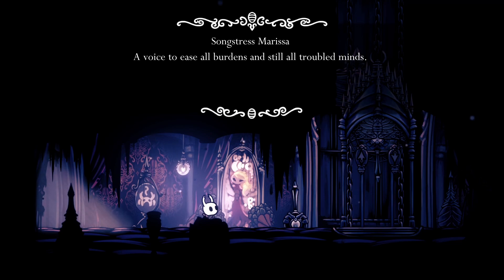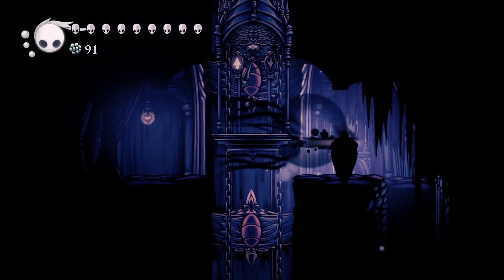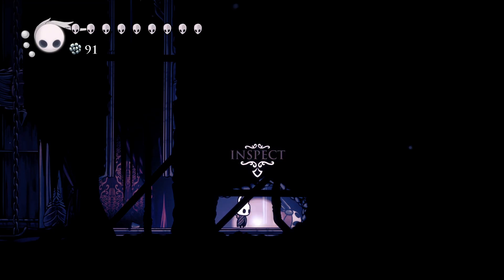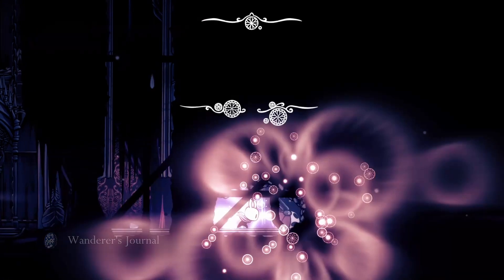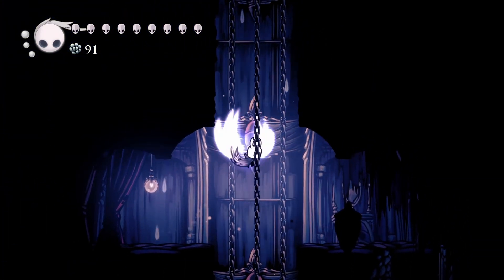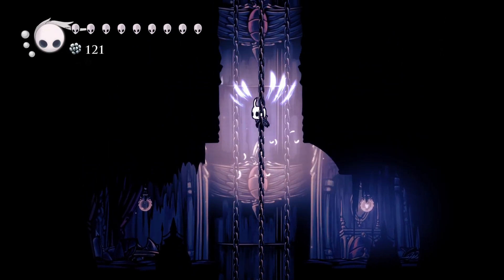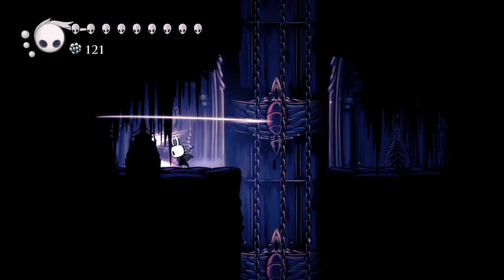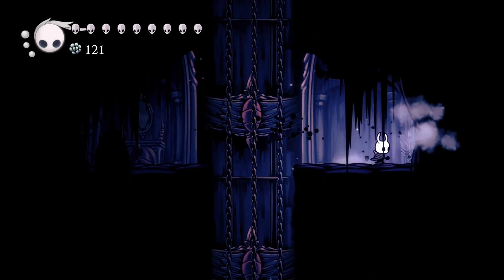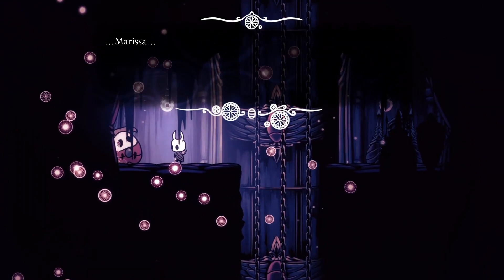Longstress Marissa — a voice to ease all burdens and steal all troubled minds. I want to be kind of quick because this elevator is particularly annoying. There's a secret here, by the way — Wanderer's Journal. I don't want to ride the elevator up because it doesn't actually stop at these side rooms, and it's a long elevator, kind of like Watcher's Spire. There's like some sort of portrait here but you can't see it because of the stuff hanging here. I think rancid is an adjective — I say it like it's some sort of creature.